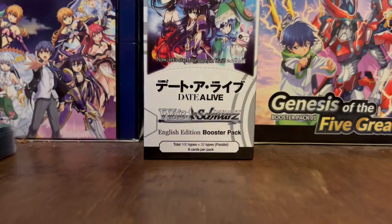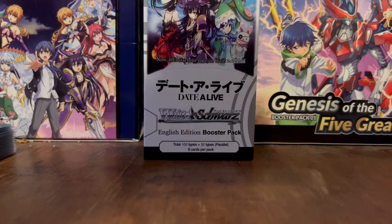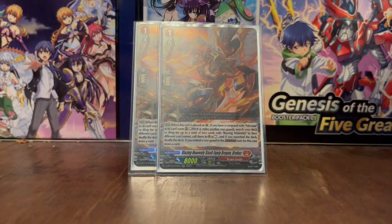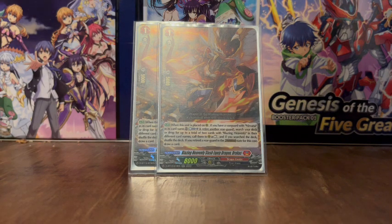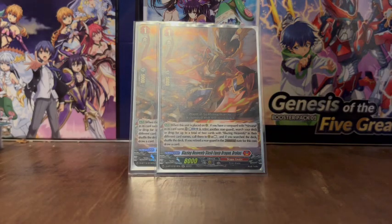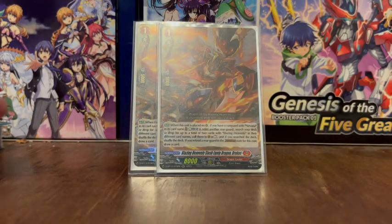Blazingly Heavenly Slash Equip Dragon Drahas. When it is placed on rearguard, if you have a Vanguard with Nirvana in its card name, Counterblast 1 and retire another rearguard. Search your deck or drop and put up to a total of two cards with Blazingly Heavenly in their different card names, and call them to rearguard as rest — shuffle if you searched the deck. If you retire a rearguard in the crossover dress state for this card, you draw one card. It helps you get more Prayer Dragons onto the field for Strawverina, and it's the only Prayer Dragon that does not give you an effect when used in the crossover dress state.